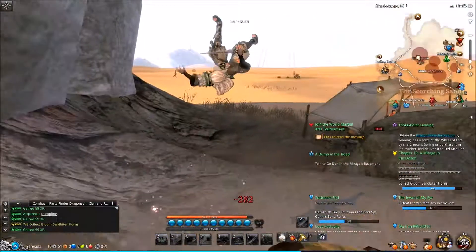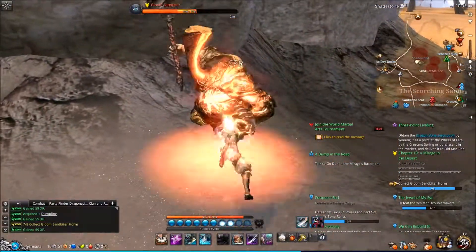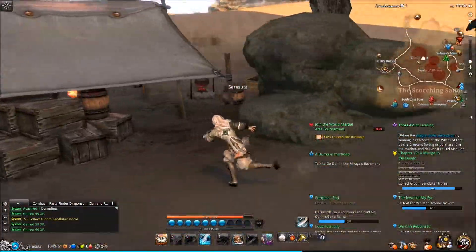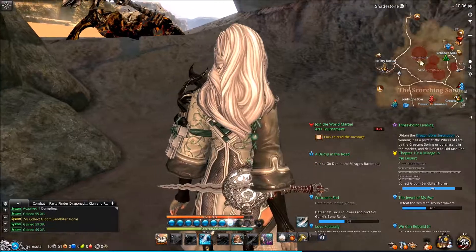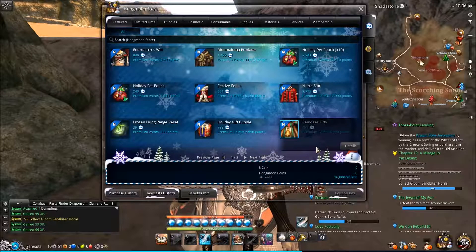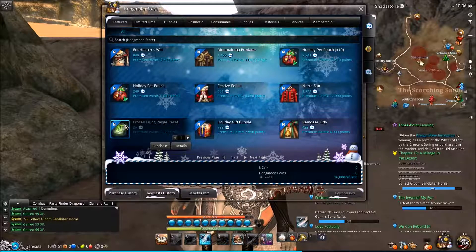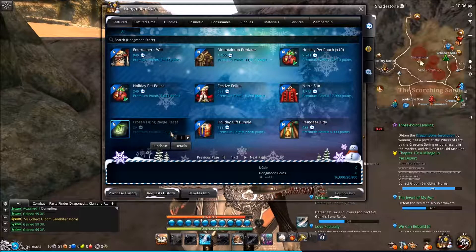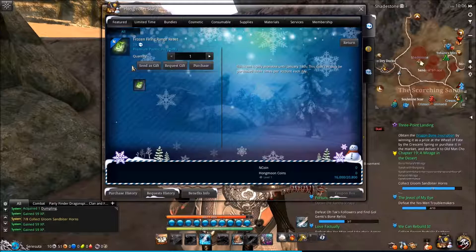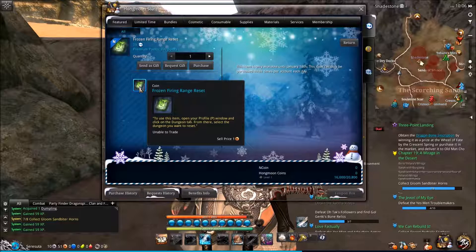Oh crap, I'm under attack! I picked the wrong place to avert my attention. Let me come down here so that doesn't happen again. Okay, so there are two pages of featured items. Here's something that's not a costume — this is a Frozen Firing Range reset, but again it doesn't have any stats on it.